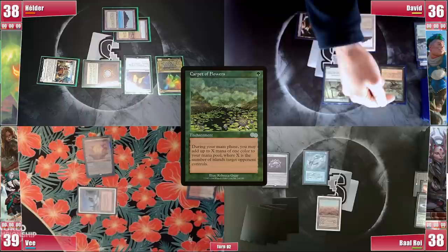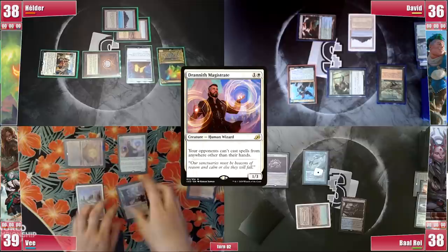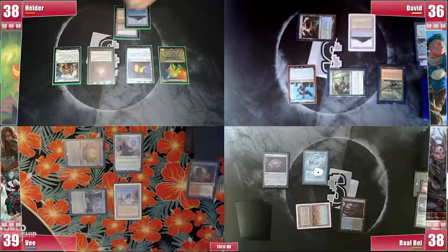Baal pays for his Remora to stick. He simply plays a Polluted Delta and passes. V plays a Bountiful Promenade, cracking it for a Plateau. He casts a Sol Ring, triggering Remora for 3, and being unable to pay, before shipping back to Helder. He untaps and wins his Crypt roll again. He draws and plays an Arid Mesa, triggering Omnath and gaining 4 life.